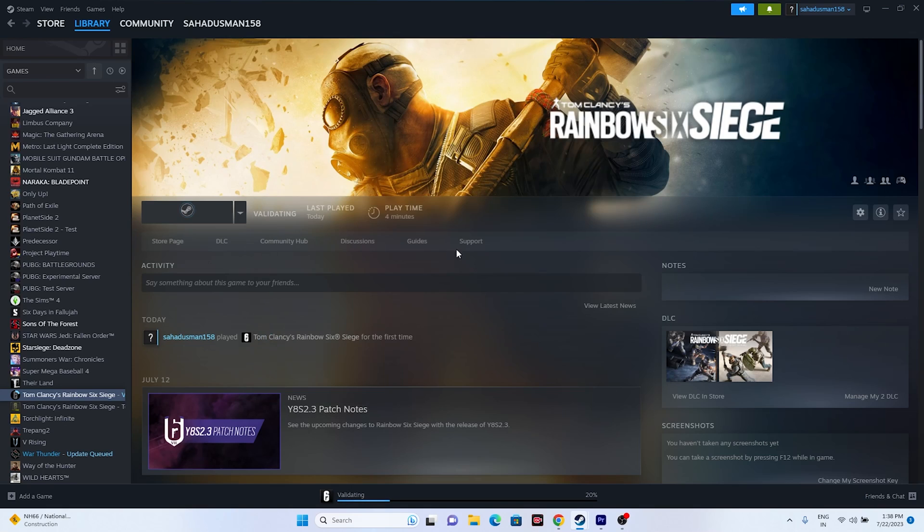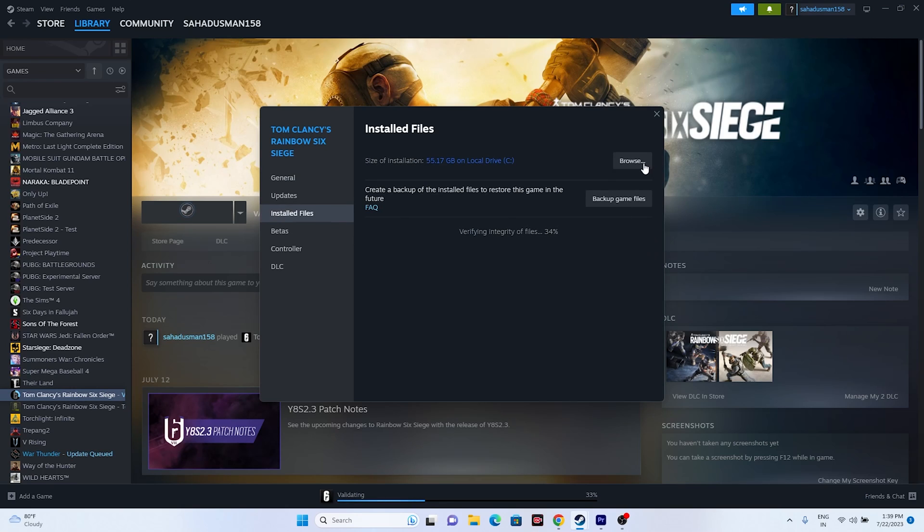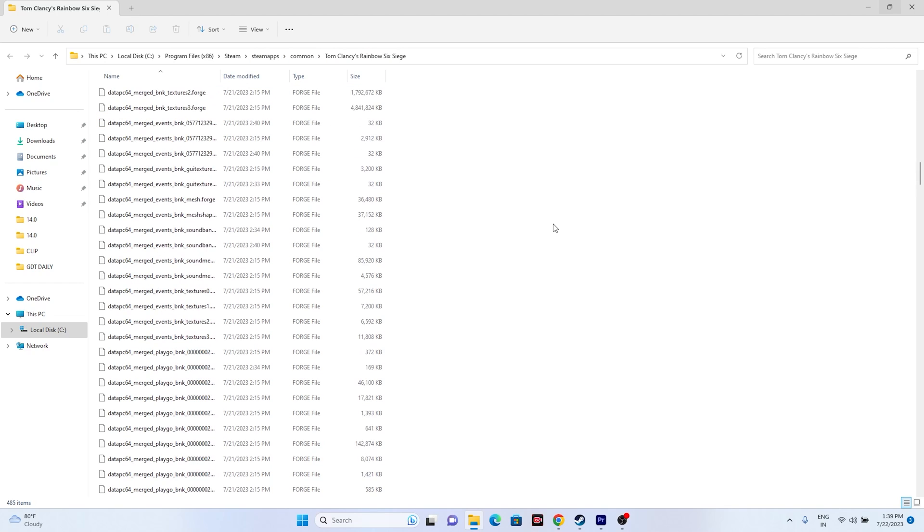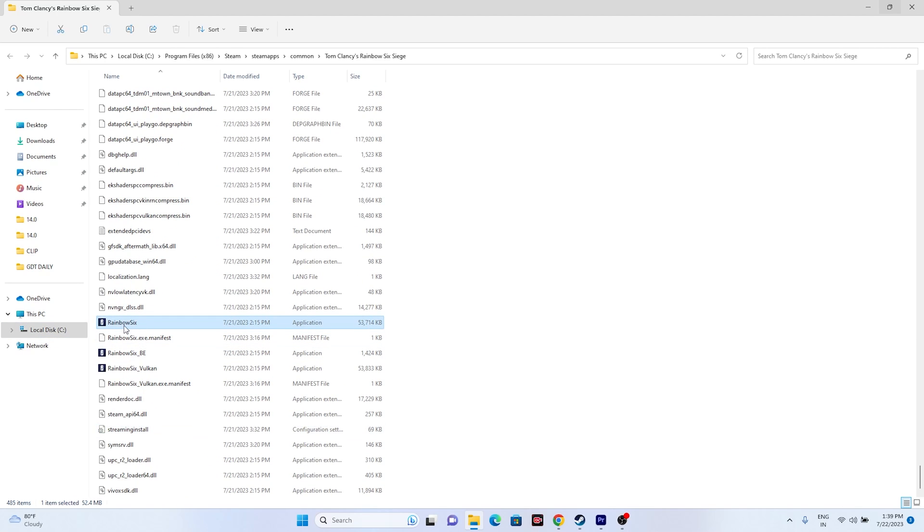For many users, launching from Steam can sometimes be an issue, so try launching the game from the installation folder instead. Right-click the game in Steam, go to Properties, then Installed Files, and click Browse. That will redirect you to the folder at: This PC > Local Disk C > Program Files (x86) > Steam > SteamApps > Common > Tom Clancy's Rainbow Six Siege. Scroll down to find the Rainbow Six application and launch from there. This worked for many users.